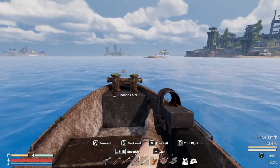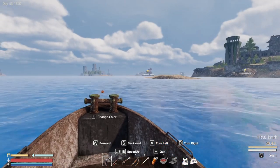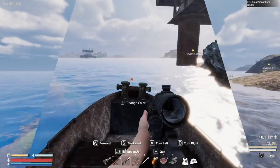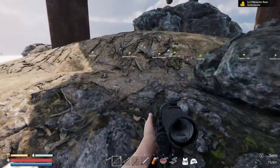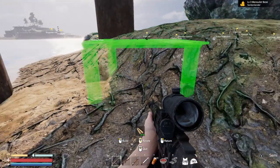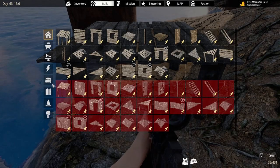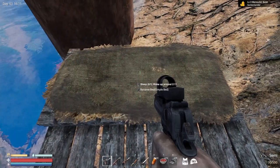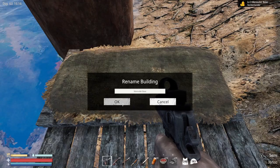I want to get to the marauder base and put a respawn point — don't know how difficult it's gonna be, but we'll see. I'll put my respawn point in here somewhere. Already brought everything I need for a foundation and a bed. Let's make that happen — doesn't have to be anything pretty. Okay, rename. Now it's 16:16.